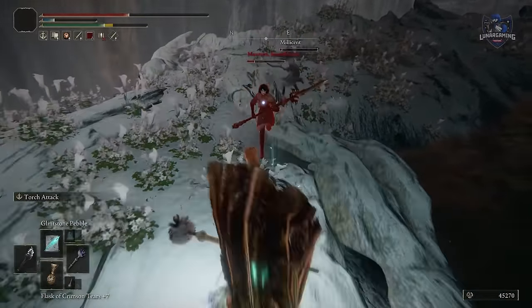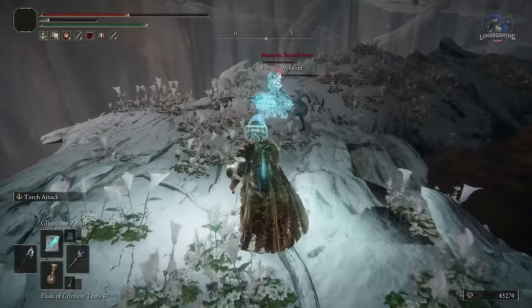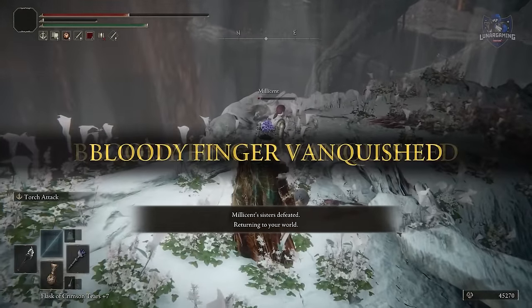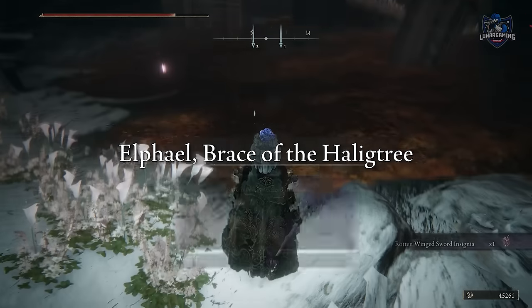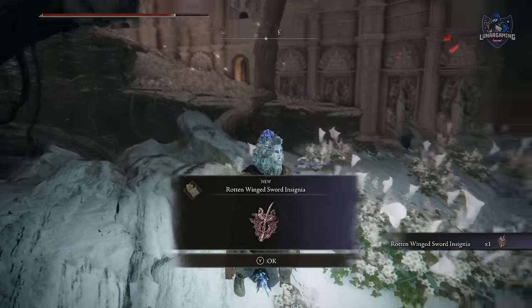However, if you choose to help her, you will get the gold needle back, and this is needed for one of the game's endings. I'm going to choose to help her to get the secret ending — I'll help her beat her sisters, and once you do, you will also get the Rotten Wing Sword Insignia.